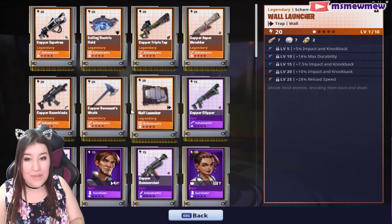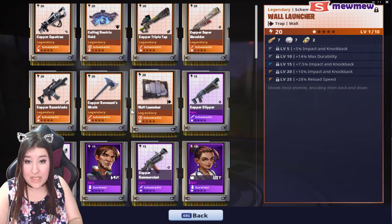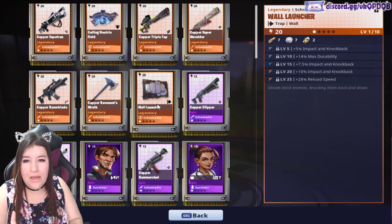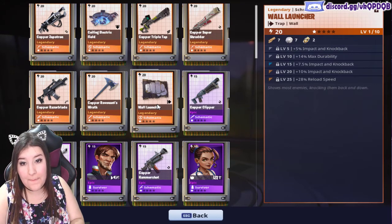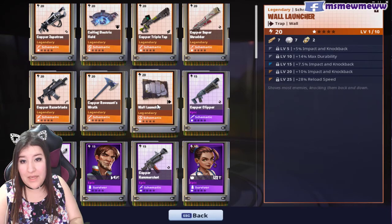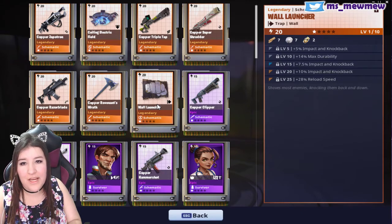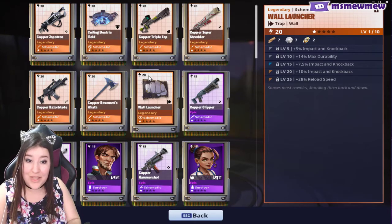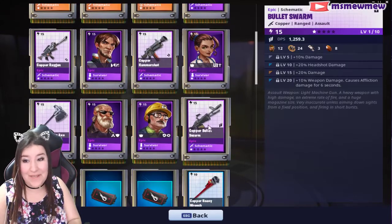Wall launcher: 5% impact and knockback, 14% durability, 7.5% impact and knockback, 10% impact and knockback, and it has reload speed. I really like that it has reload speed on this. I've never had a legendary wall launcher, so I hadn't really looked too deep into the perks. I'm assuming the extra impact knockback is good. If anything, I think changing the 5% impact on the first one for more reload speed would have been great, that way I don't have to take it all the way to 3 stars to get that reload speed. But otherwise, I'm very happy to have a wall launcher.